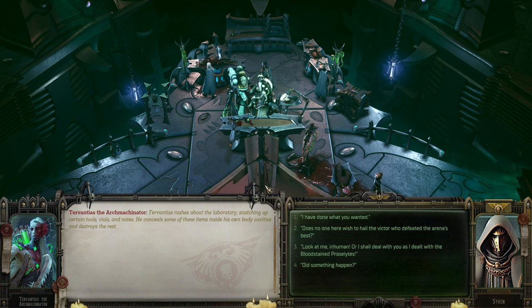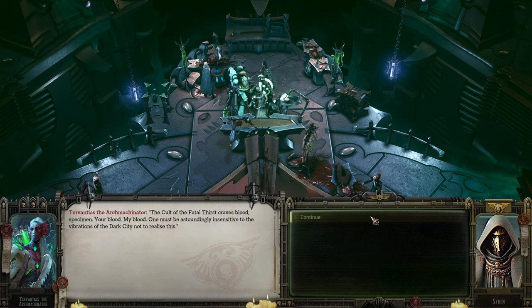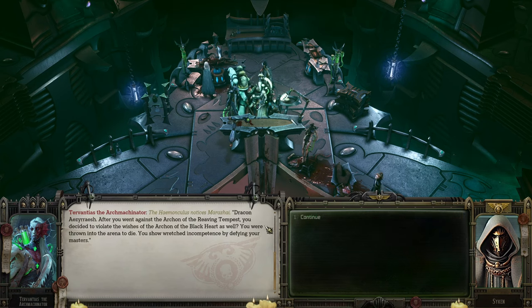Tarantius rushes about the laboratory, snatching certain tools, vials and notes, concealing some inside his own body cavities and destroying the rest. 'I've done what you wanted — this is not what I deserve. Not to this extent.' The Cult of the Fatal Thirst craves blood for blood, specimen — your blood, my blood. One must be astonishingly insensitive to not realize that. Dracon: after you went against the Archon of the Reaving Tempest you decided to violate the wishes of the Archon of the Black Heart as well. You were thrown into the arena to die.